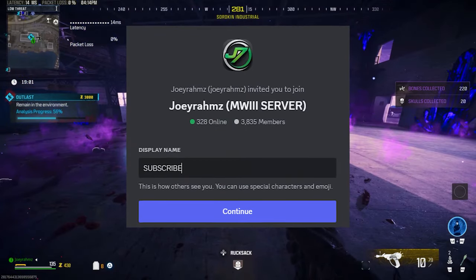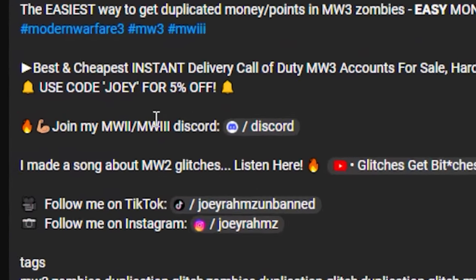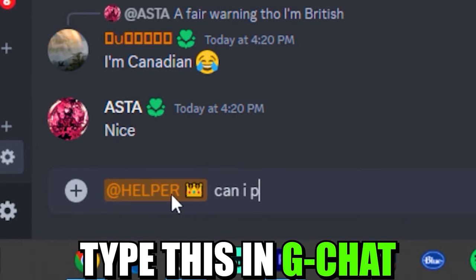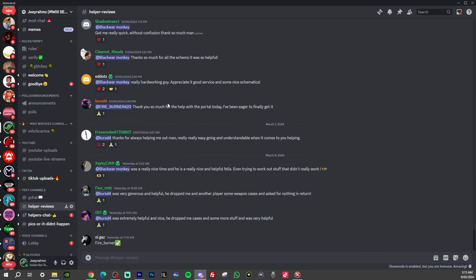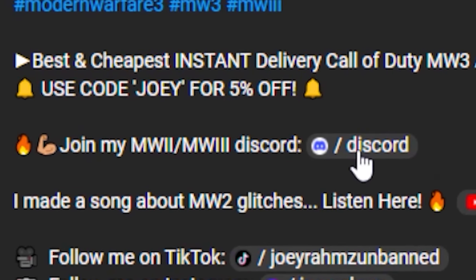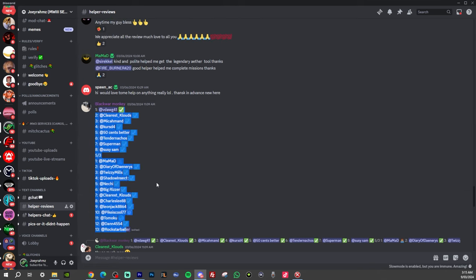My Discord server is by far the best server right now for Modern Warfare 3 Zombies players, because if you join, anyone can help you out right now. I've got dedicated players — over 100 people in my Discord are helping people get schematics, drops, and money, even the new ones for Season 2 Reloaded. If you just look at the reviews on my Discord, you can see all the people that have been helped. All you have to do is subscribe to my channel, go to the description and join my Discord through the link.